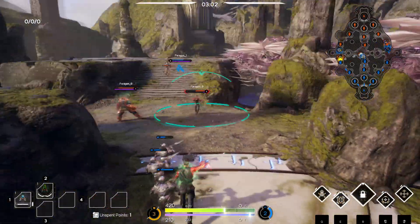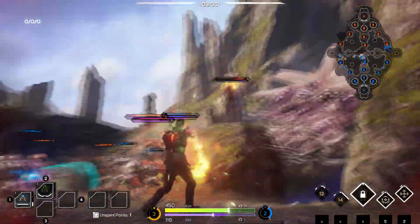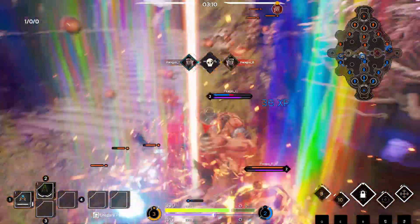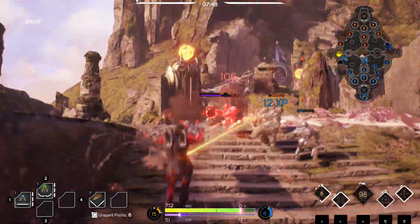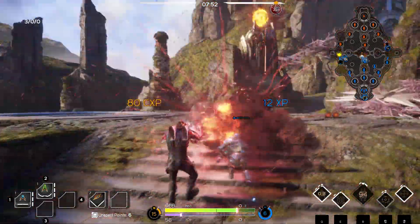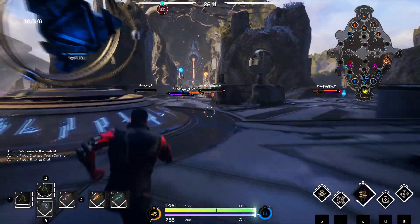So welcome to Paragon! Paragon is a third-person, free-to-play MOBA that is currently in closed alpha. It is being developed by Epic Games, and it'll be available for PC and PlayStation 4, with a paid early access in spring and an open beta in summer of this year. The game runs on Unreal Engine 4, and as you can see is already taking a gorgeous shape.